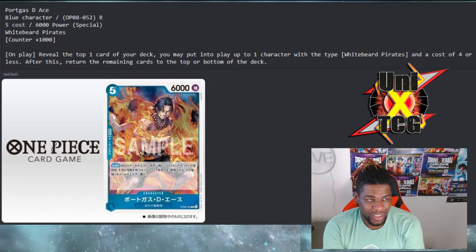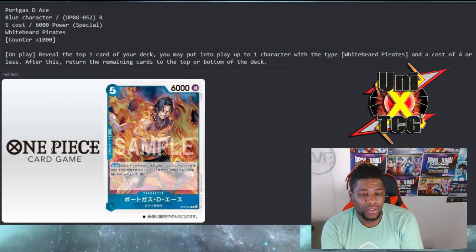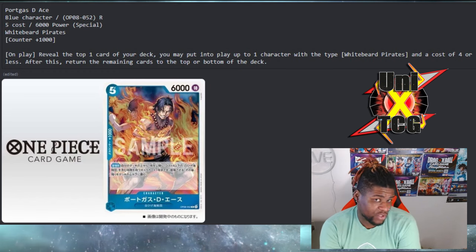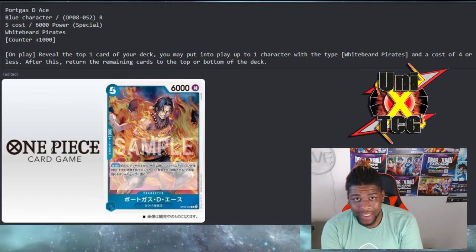This card is good for this deck, but bad for the game in my opinion. With Gecko Moria and Rebecca we're constantly doing more and more with just the DON we have. This card is trying to play a nine-DON play for five — it's circumventing the DON by just cheating things into play. But it's a really really cool card because Marco will always, without fail, allow you to choose your target.